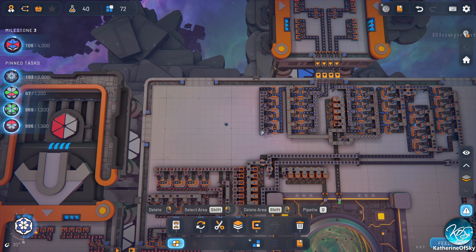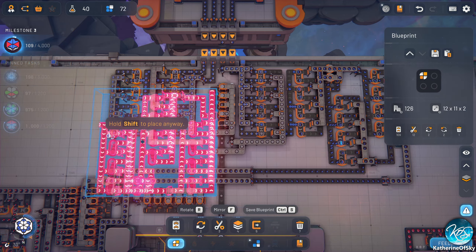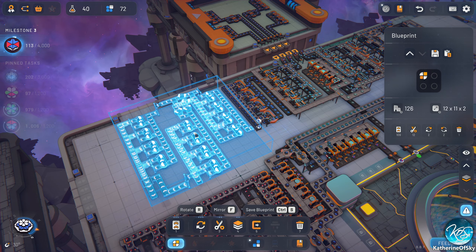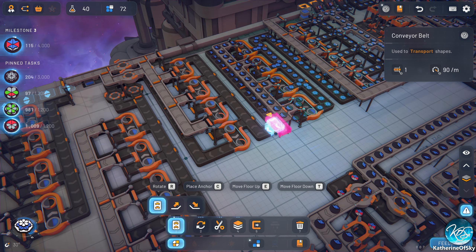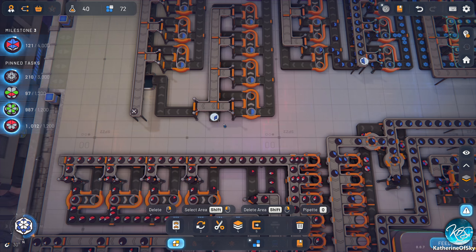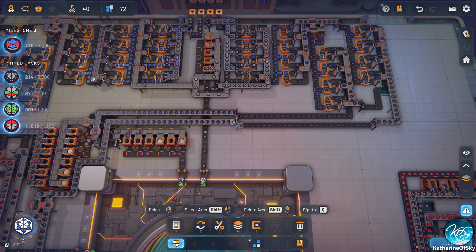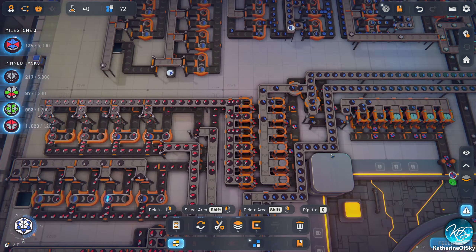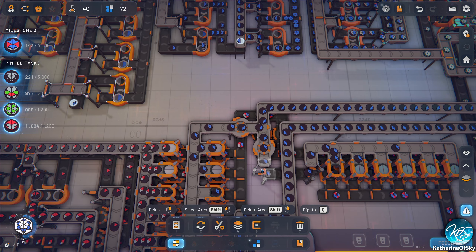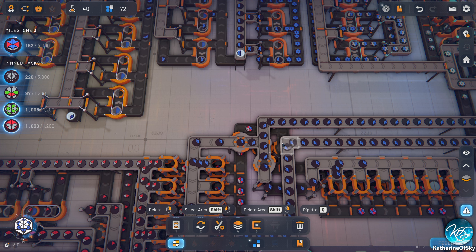So now we could actually put this other bit here on the other side — copy, flip, and go like this. This is giving us these, and this is giving us nothing, maybe. Now we're getting full belts — okay, that's fun. So what we probably need to do is one belt down and one belt sideways to get full capacity. I think that's a good idea.